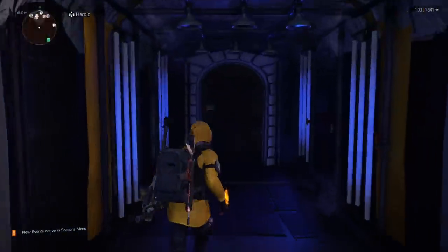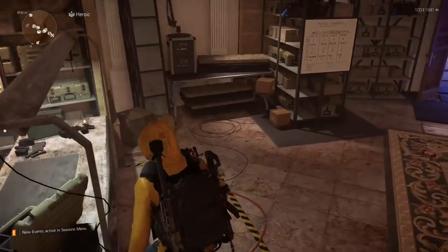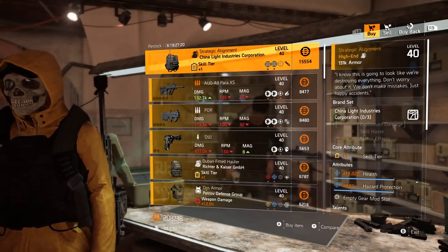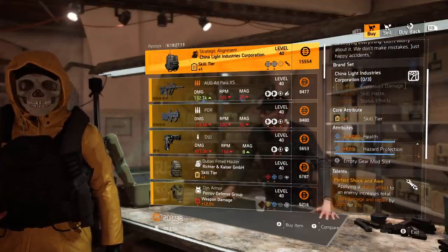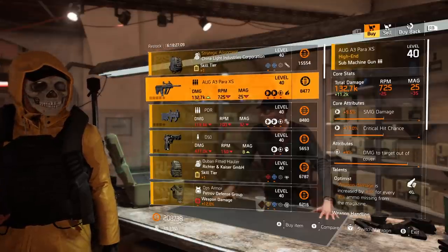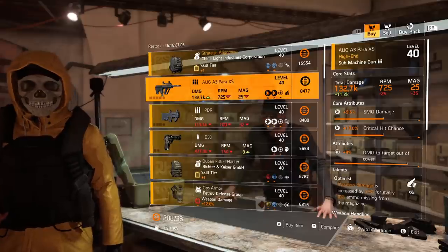We're starting off in the base of Ops in Washington DC. The first vendor is right through the front door. Starting off with the Strategic Alignment — this is the named China Light Industries backpack with Perfect Shock and Awe. This one comes with health and hazard protection. Next up we have an AUG A3 Para with damage to targets out of cover and Optimist.